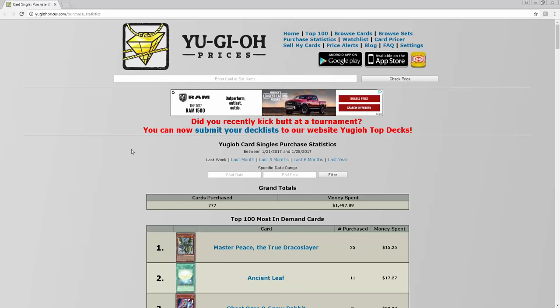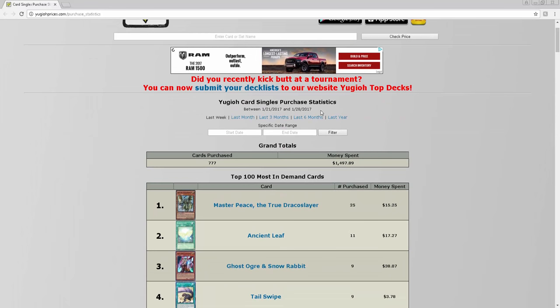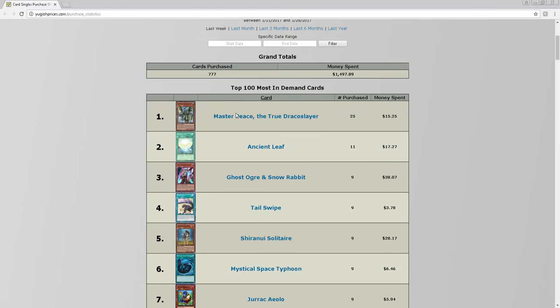Another thing I want to go into is the top 100 most in-demand cards. As you can see right here, these cards have been bought within the last week. I'm not going to go too deep into this, but these are some of the most bought cards in the last week according to yugiohprices.com. They have 777 purchases tracked, and True Draco Sayer has been bought 25 times.